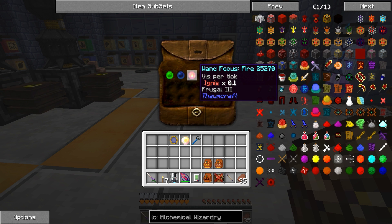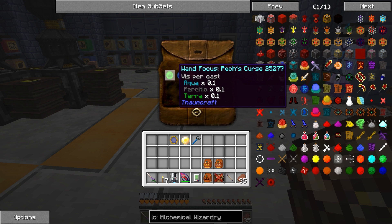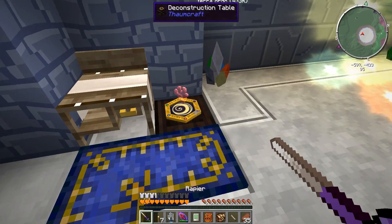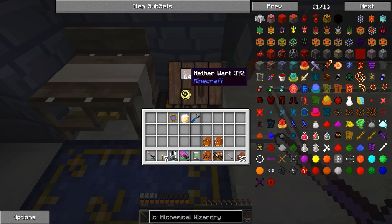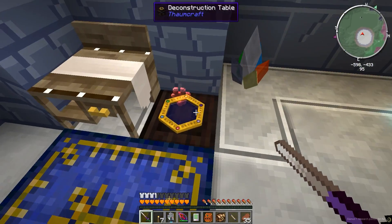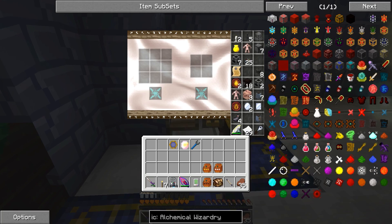So right now I just have the fire one, the portable hole, and the pex curse. The pex drops wands, so I have a bunch of those. I set up a deconstruction table and I'm using nether wart — nether wart will give you all the aspects. I have a hopper underneath this carpet feeding into there, and every so often if I remember I just click it. I don't really need it, but it's just a few here and there.